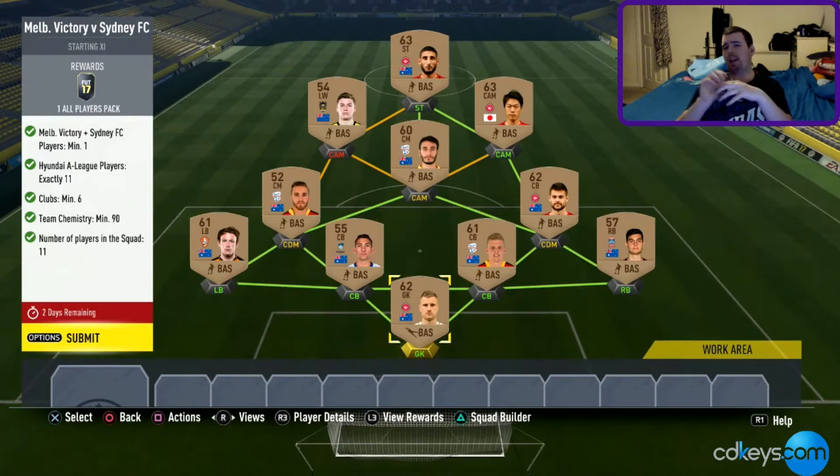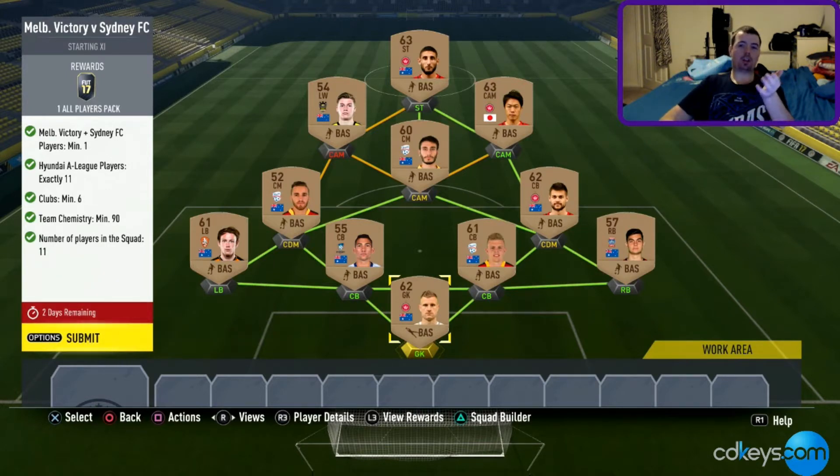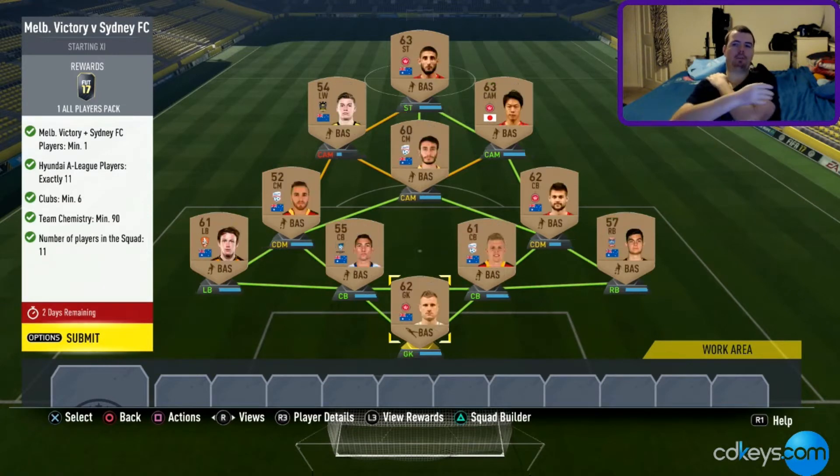So let's go with the Melbourne versus Sydney one. For some unknown reason all the Hyundai A-League teams' NPC cards are stupidly sporadic — you can pick them up for between two and three hundred coins. The requirements: you need one player either from Melbourne Victory or Sydney FC, you need 11 players, six different clubs minimum which is a bit of a pain, and you need 90 chemistry. As you can see I've got 96 chemistry with three loyal players, all in the right position.